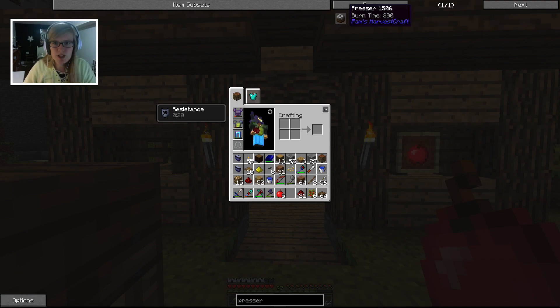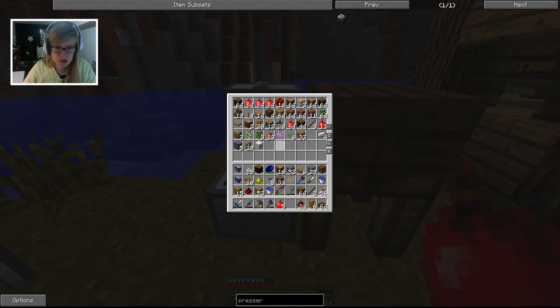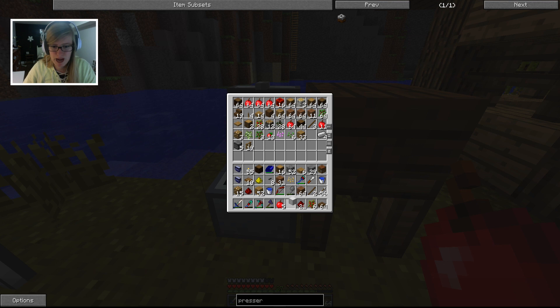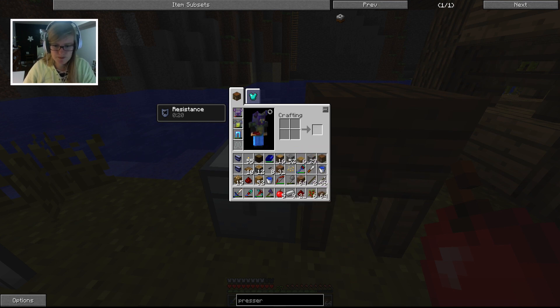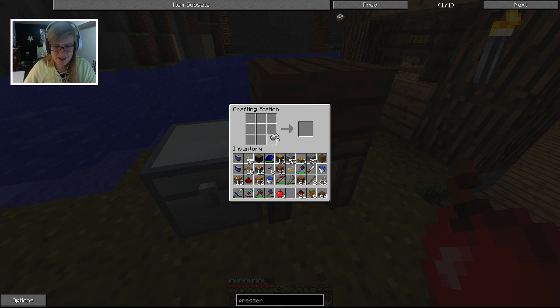Let's try building this presser. I'm not exactly sure what it does, but we have the materials, so I thought we could build it and see how it works. I'm not sure if it'll need power. I'm not sure if we're just going to turn it into apple juice or if I need to supply it with cans. I don't know what's going on, so we'll see. We're experimenting on camera.